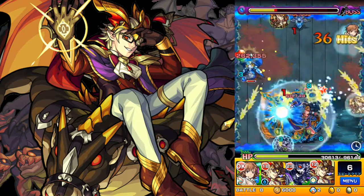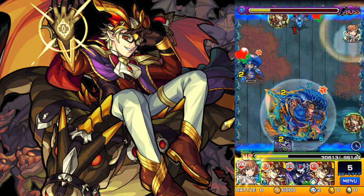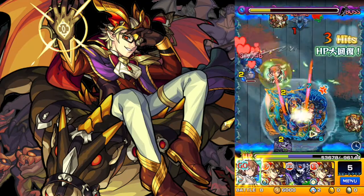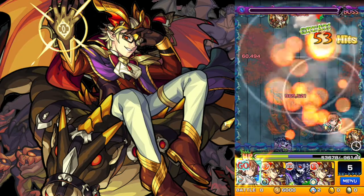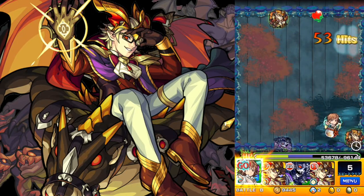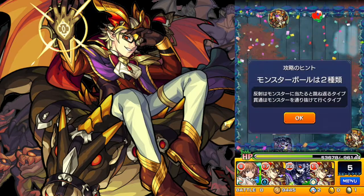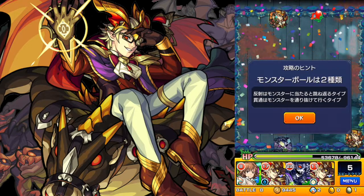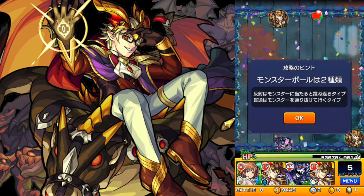Beelzebub is pretty awesome — he is versatile. He's a support character, but he's also an attacker; his bump combos do good damage, and he has the very unique ability of the barrier that he gives to his teammates. So there are a lot of creative ways that you can use him — he's a fun character, but really balanced too. That was Yamato Takeru with a couple of Beelzebubs. Hopefully you have this guy and give him a try — he is good in a ton of places. Thanks for watching, and we'll see you again. Take care, bye.